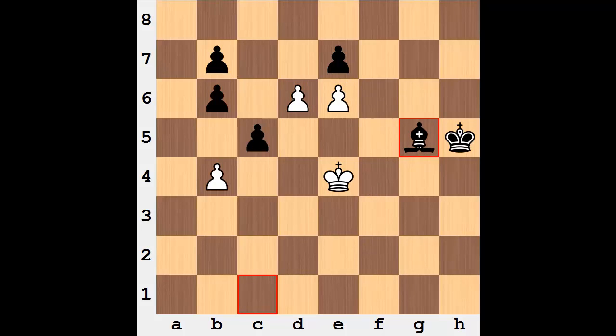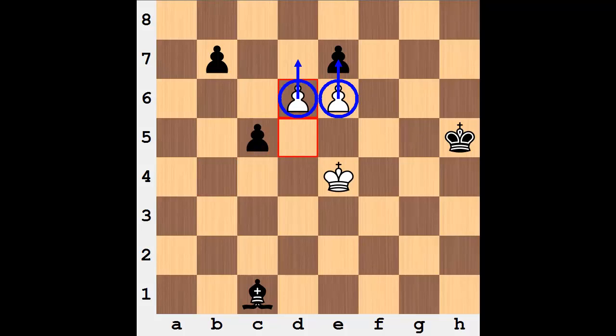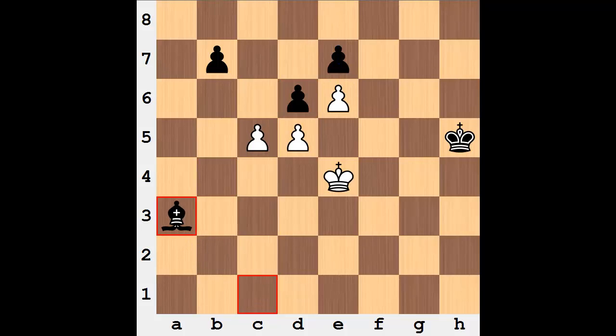If the bishop comes here, you just run to d8; if it captures here, you promote. So after c5 you can't capture. After b takes c, b takes c, b takes c — again you can't capture; this pawn advances and one of them will eventually promote. So what is best is bishop a3, and now c5, b takes c, d takes c — and now how do you stop the pawn from promoting?